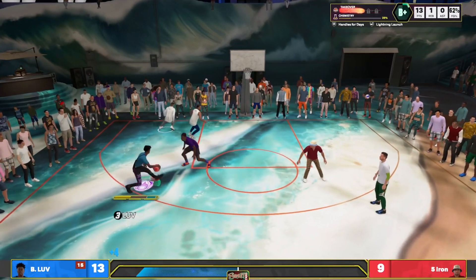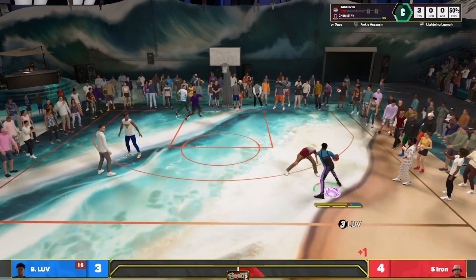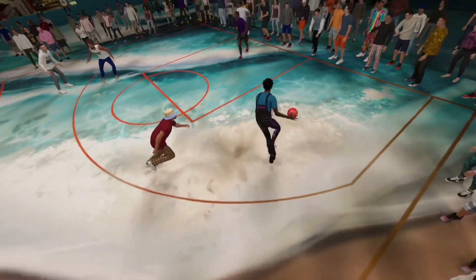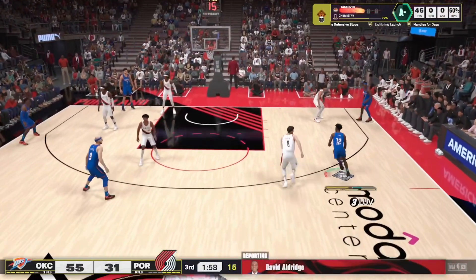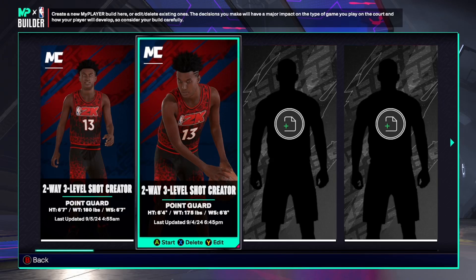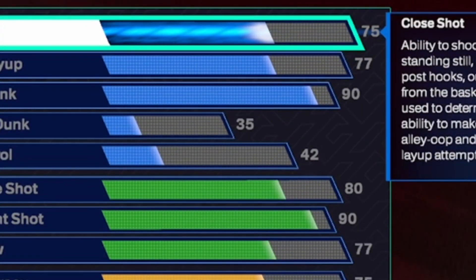So I don't even have these same SIGs on — I have new SIGs. This is me just learning the game, trying to figure things out, see what I can do. So the thing is, this build — like I said, it might get patched. If you're a tall guard, make one of these. Point guard, 6'4", 175 pounds, 6'8" wingspan.